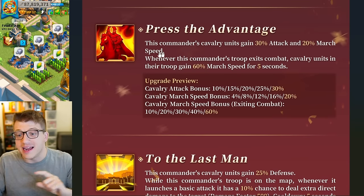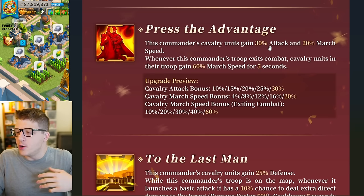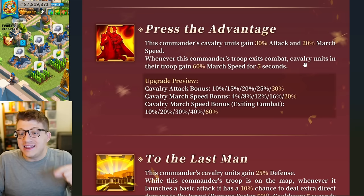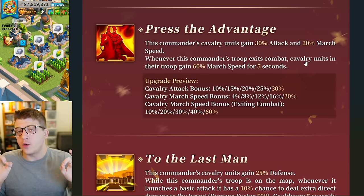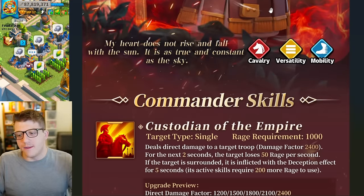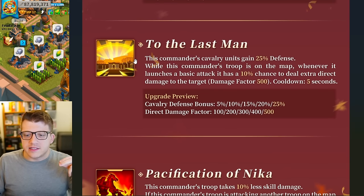Moving on to the second skill: 30 attack, 20 march speed. The 20 march speed is universal — it works on your territory, enemy territory, wherever — that's amazing. The 30 attack is a little boring for cavalry these days since we have tons of attack on William and Huo. Also, whenever this commander's troop exits combat, cavalry units gain 60 march speed for five seconds. This is exceptional for hit-and-run combat, though it's not that exciting for players who want to stay in fights.